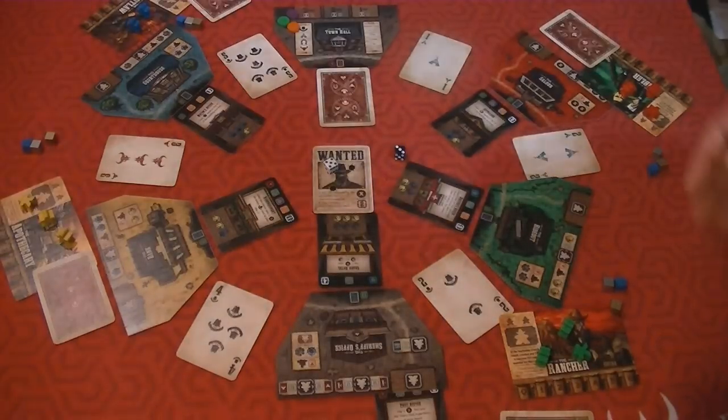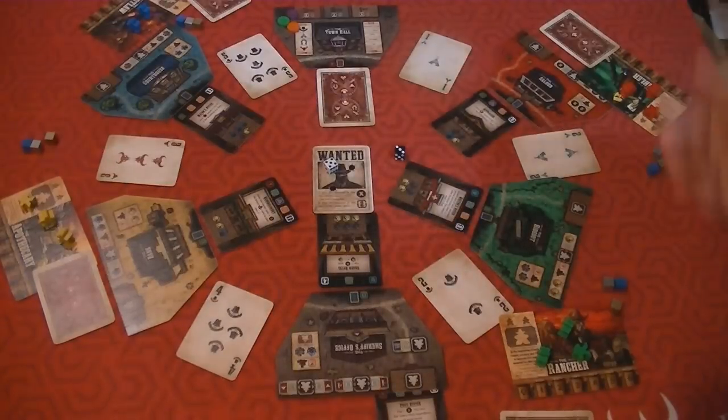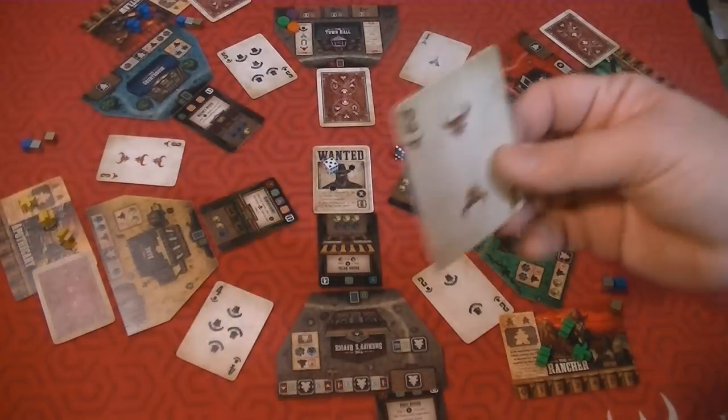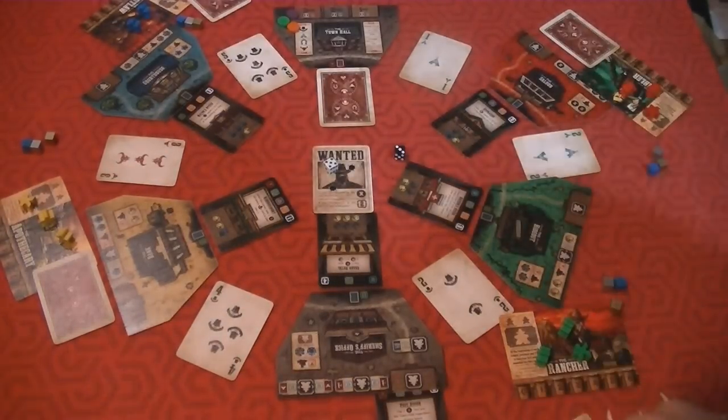You're going to be going by poker suits - two of a kind, high card, flush, straight, straight flush, and so on. So in this case, even though I wouldn't reveal this yet, I gave myself a two. So if I went to this location, I'd have three of a kind, which would be a pretty good hand.